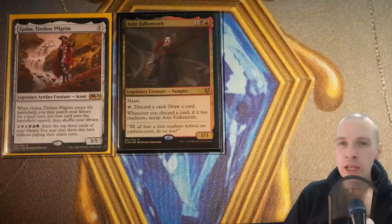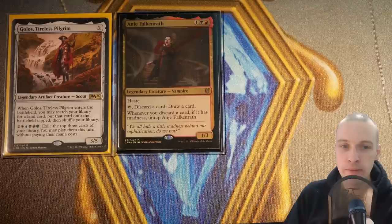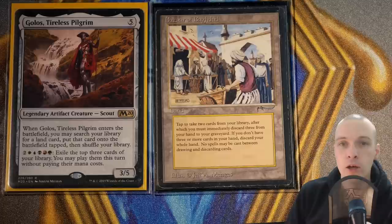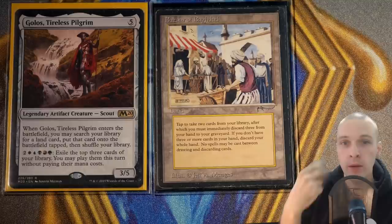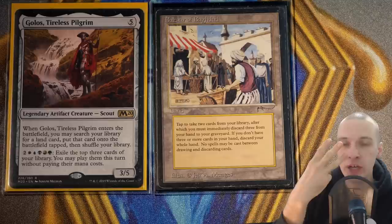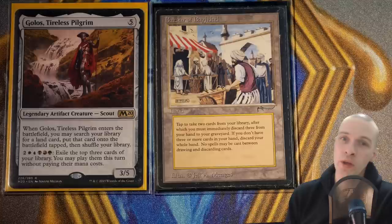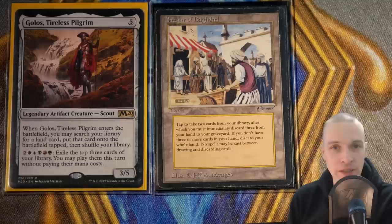When Gollus, the Tireless Pilgrim, enters the battlefield, you may search your library for a land card and put it onto the battlefield tapped. The land I'm thinking of is Bazaar of Baghdad. Bazaar of Baghdad doesn't tap for mana whatsoever — instead you tap it to draw two cards, but then you have to discard three cards. You're actually going down in hand size. But if your entire deck is filled with madness cards or cards that want to end up in your graveyard, you can basically transform Bazaar of Baghdad into: tap, draw two cards. And that's quite good.